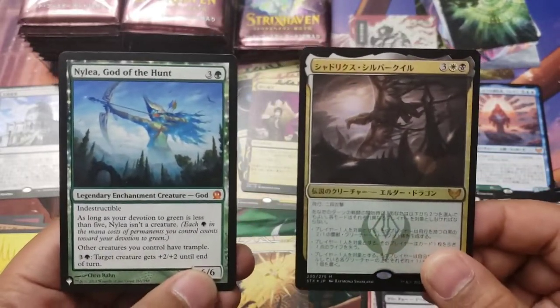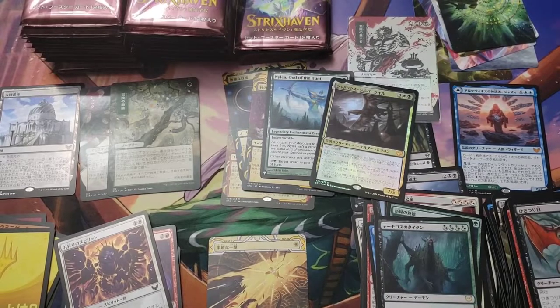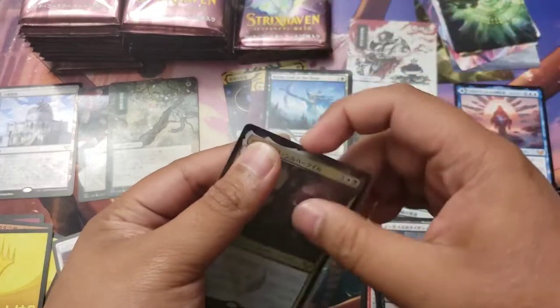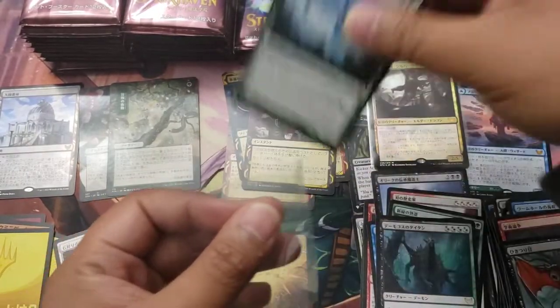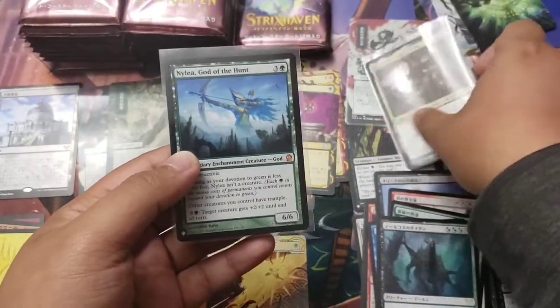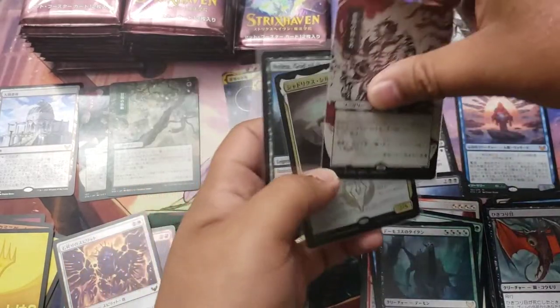Double mythic pack! Sleeve time - we're going to sleeve the hits. Is Nylea God of the Hunt good? I don't know, but it's from Theros and I don't have it yet. We're doing great - let's put the Demonic Tutor up top though because she's special.